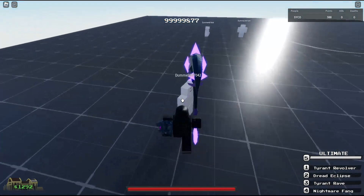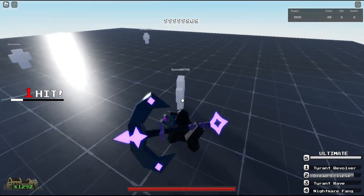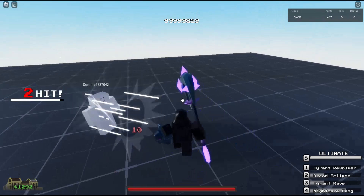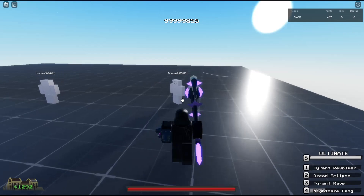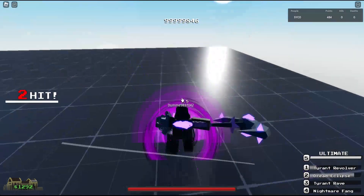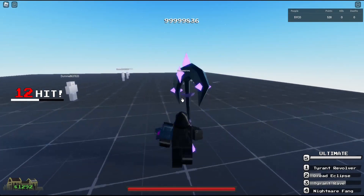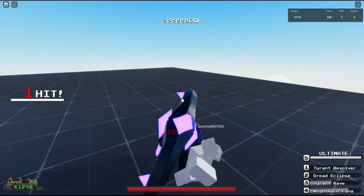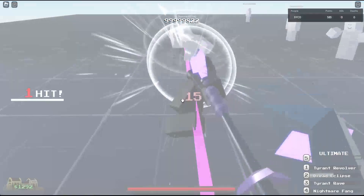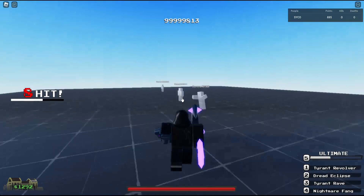Next here we have Ravager. Starting off the first one we have Triton Revolver — it's like a forward dash kick. Next we have Dread Eclipse — it's an uplift. We got Tyrant Wave — you launch out a circle that traps them and launches them back. We got Knight Fang — you grab them. For the ultimate that low cut animation with the purple screen looks amazing. That's going to conclude the showcase for Ravager.